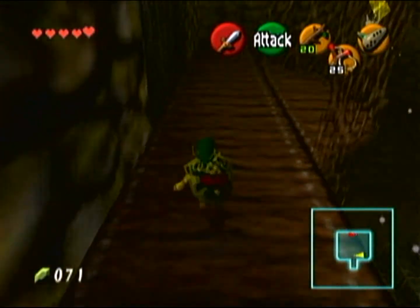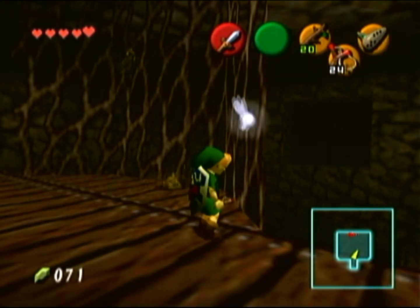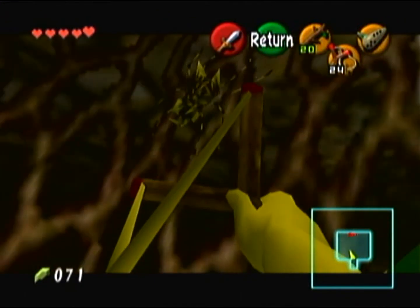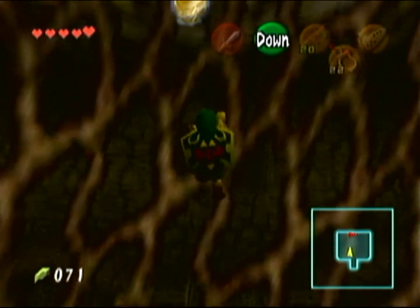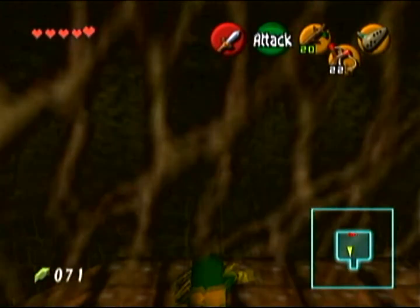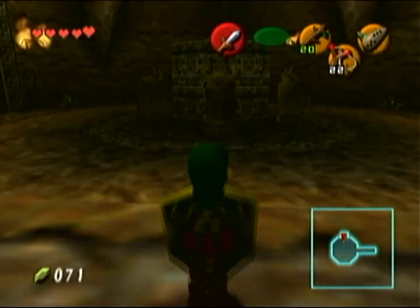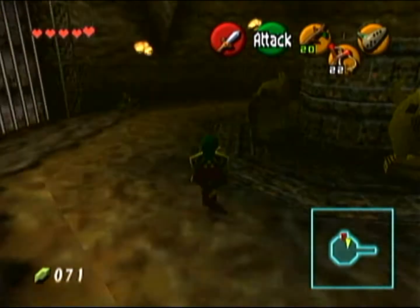There is another Gold Skulltula on these vines right here, but we need to destroy this skull wall first because if we try to climb up to get the token it's going to come after us. There are only four Gold Skulltulas in this dungeon — we're going to be getting two of them and we'll have to come back for the other two. The other one we already passed is in a secret area we cannot get to yet; we have to learn a specific song later on in the game.